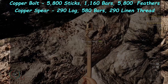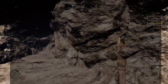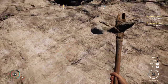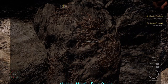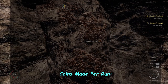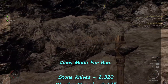The copper spear requires 290 logs, 580 bars, and 290 linen thread. Since linen thread typically has to be purchased early game, copper spears aren't a viable money-maker unless you have a flax field producing your own linen. If you've got your own linen being crafted, then at that point it might be worth considering. Moving on — now we're going to look at how many coins can be made per run for each item, regardless of whether you can source all the materials in one season.